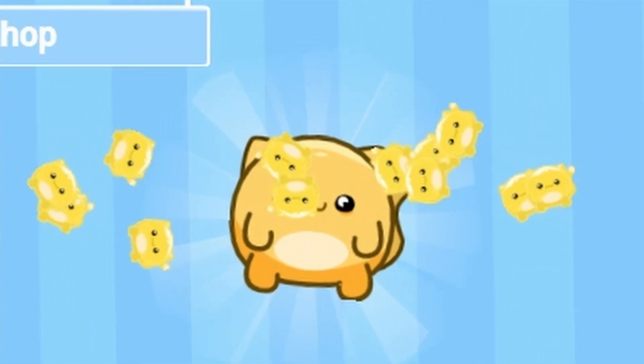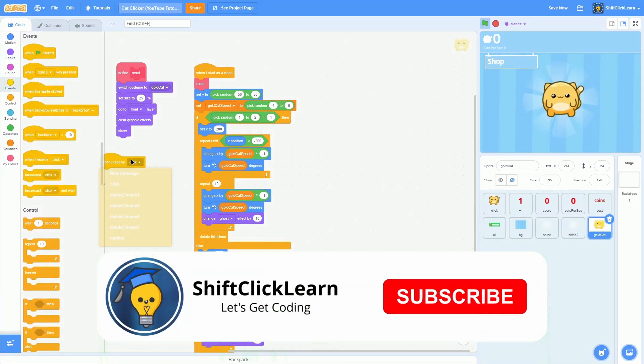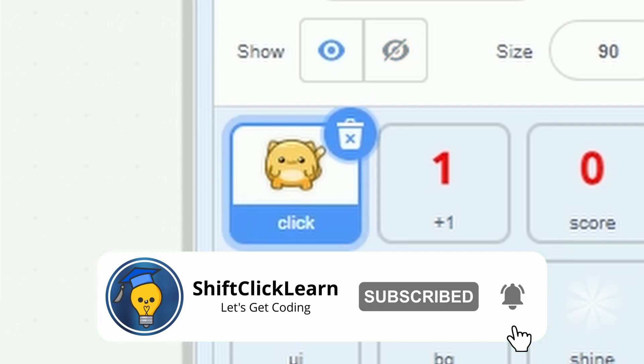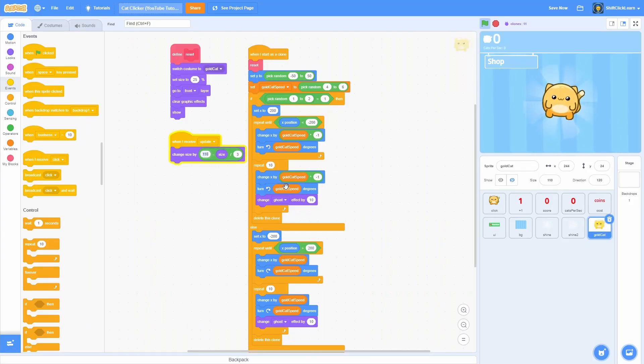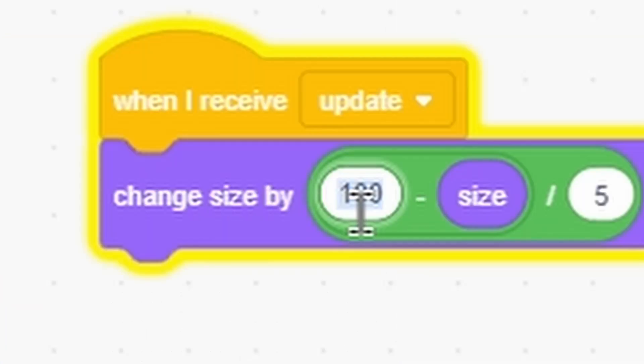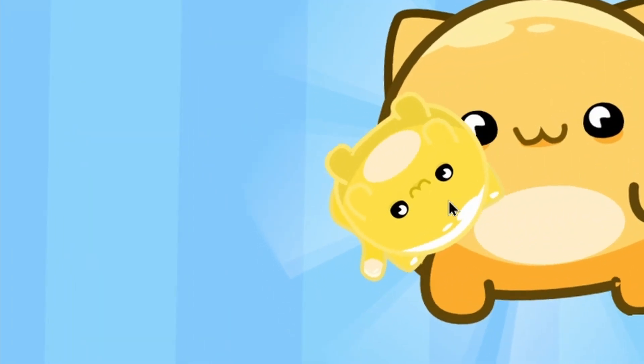It's going to random sides, and once it goes over there it fades away. It's a bit small though, so let's make it grow. Do a when I receive update and pull in the size script from the click sprite, then change it to change size by 50 so it's slightly smaller. That's what it's going to look like.